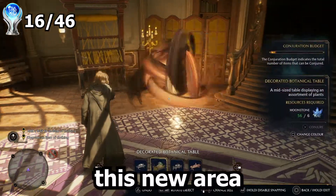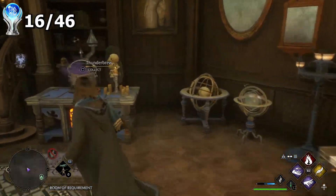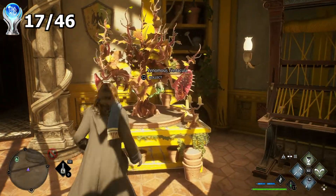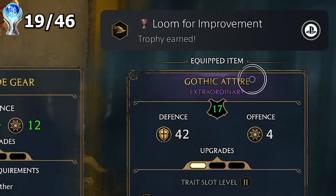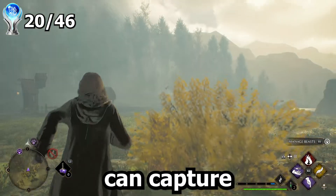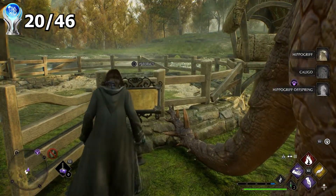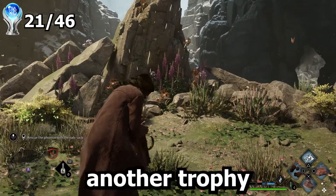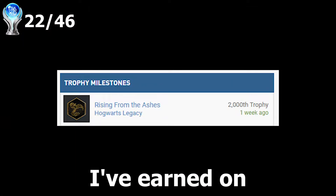A bit into the game, I was introduced to a new area known as the Room of Requirement. It's basically an area where you can brew your own potions, grow your own plants, and upgrade your gear. My favorite part is where you can capture different creatures and breed them. I also spent a lot of time decorating this area. I had one last species left — a Graphorn — and I also had to capture a Phoenix for another trophy. That was actually my 2000th trophy earned on this account.